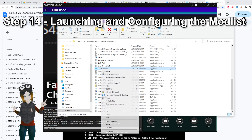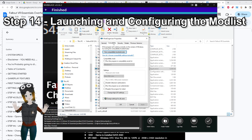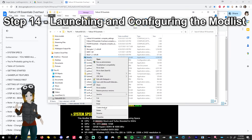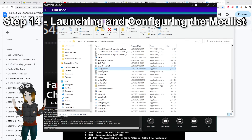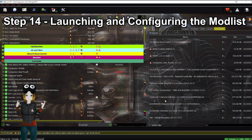Step 14: Launching and Configuring the Mod List. Find that folder where the mod is installed called VR Essentials and scroll down until you see an application called Mod Organizer 2. Right-click it, select Properties, Compatibility, and check on Disable Fullscreen Optimizations and Run this Program as Administrator. Now right-click it again and select Create Shortcut — place this shortcut on your desktop for easy access later. Double-click on Mod Organizer 2 — you might get a message asking if you want to open as portable. Select Yes and this will open up a fully configured set of mods for the game.